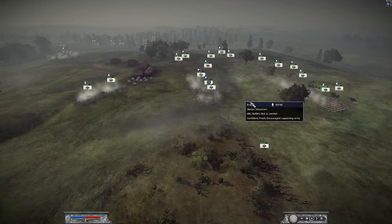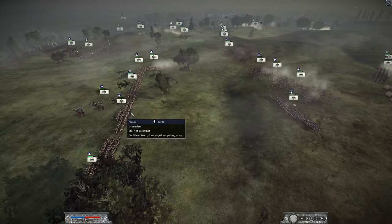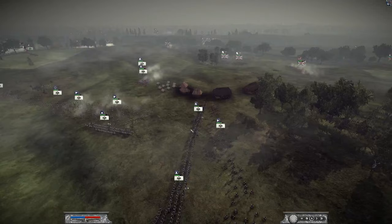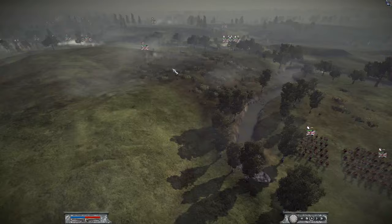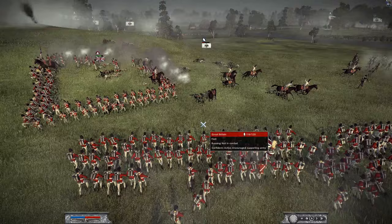It seems like this side is not going to engage the enemy — they are actually going to team up over here. The player was Potato Magic 662 — I don't remember if I mentioned it. He's going to hold back, pretty defensive, but I think he needs to move up more if he wants to team up with his ally. They are coming in slowly, and we have some square formation — that was a waste of cavalry units.